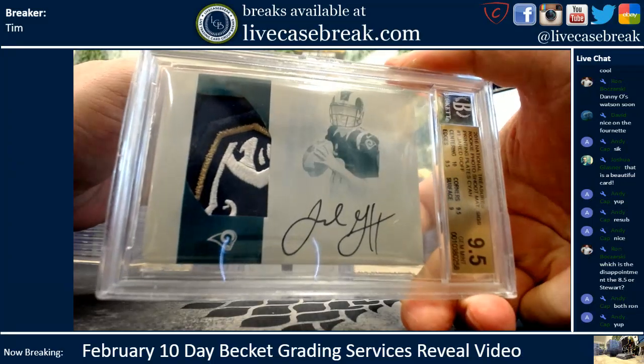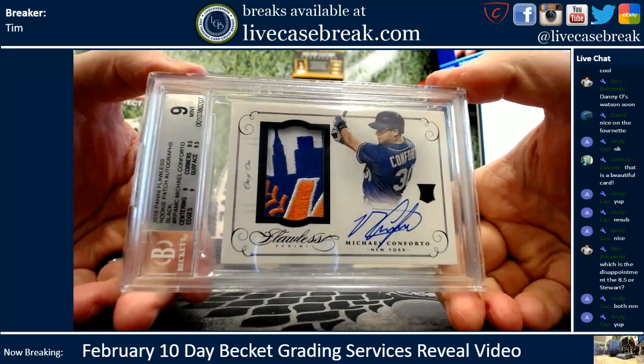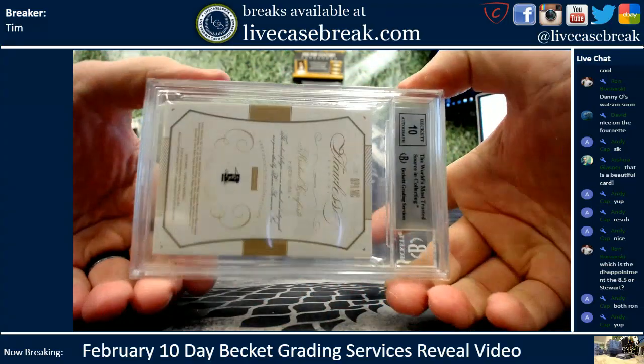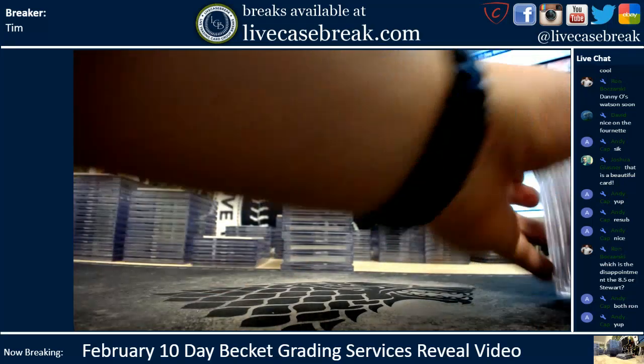Gorgeous golf. Conforto — that is his Flawless 1-of-1 Mets logo, got the cityscape on the background. Got a 9 on that — not too shabby. 10 on the auto too. That's big for Conforto. Nice. And then there was one, my man — one stack left.